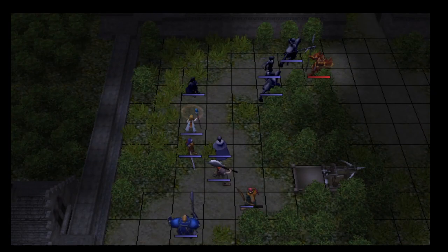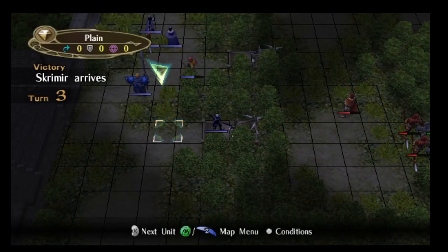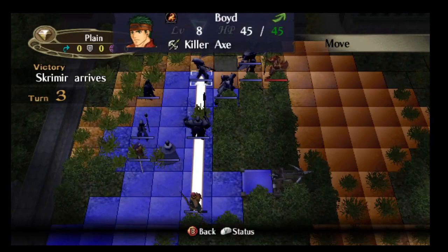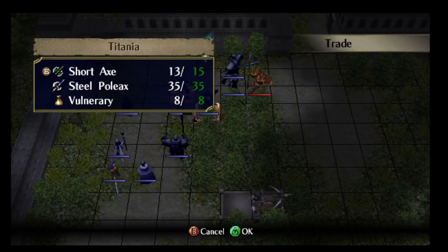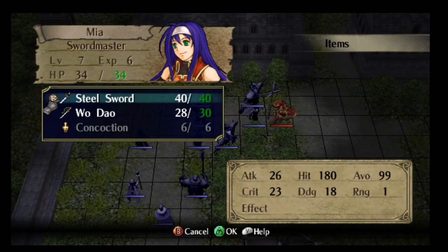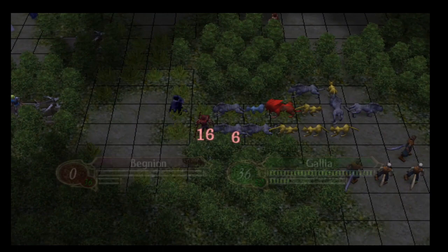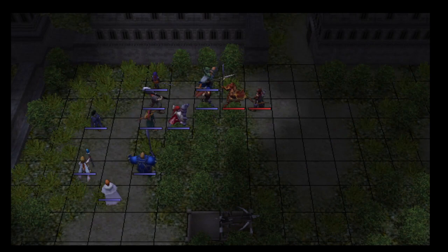Another nice consideration is that even though my player units don't always double, the few units that do double hit like trucks — Shinon and Ike hit like a truck. Mia doesn't quite hit like a truck but still hits pretty hard. Her main problem in these early stages is that she has a Wodau, which is a very weak weapon in this game with only 7 might. In other Fire Emblem games 7 might would be okay, but here the base weapon has 14-15 might — it's like a Slim Sword level weapon.